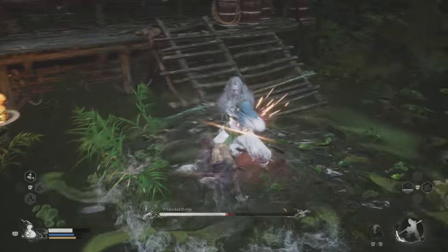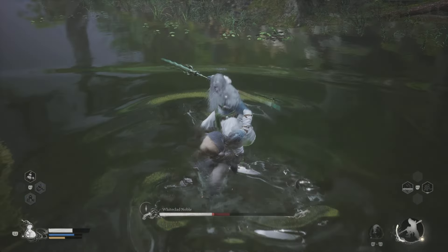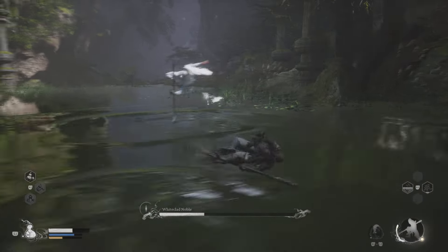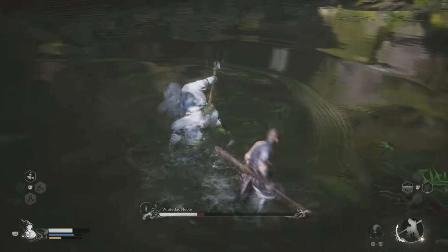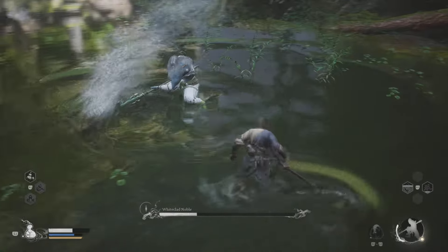Just before this boss fight, where the wooden plank walkway was halfway down, there's an enemy you kill and there's going to be a cutscene with a new NPC in a cave. Right behind that cave you'll be able to upgrade your healing gourds as well, so that's another thing you can keep in mind before taking on this boss.